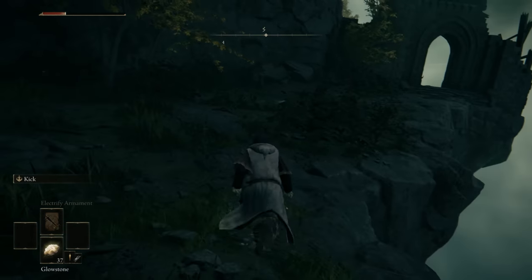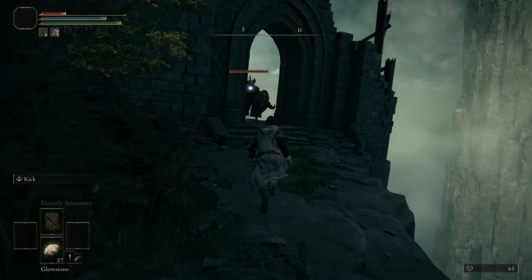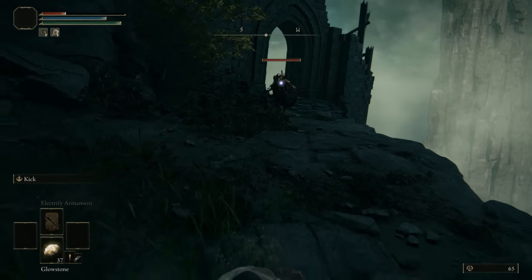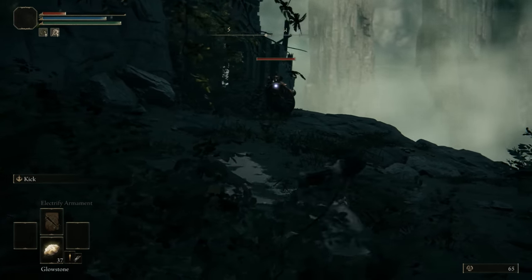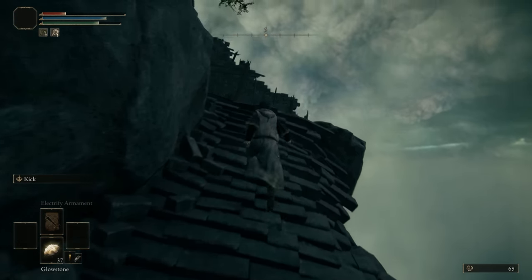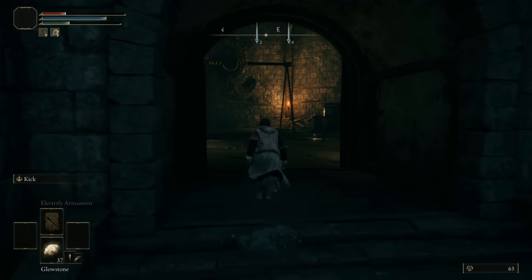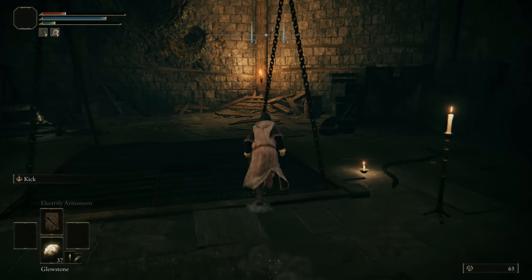The best way to deal with this mini boss is to pretty much send him down the elevator, or send him up so that he can then fall down below. So what we are going to do is go around him so that we go through the way that he just came out of. Proceed up and eventually you will come towards this lift.